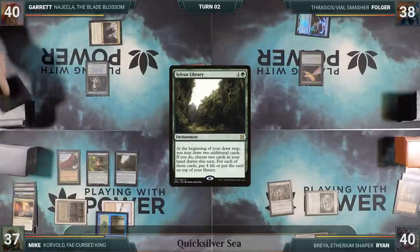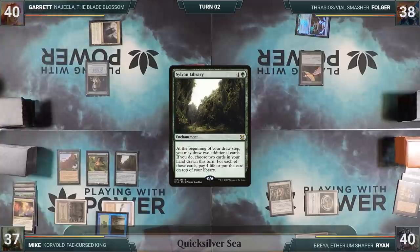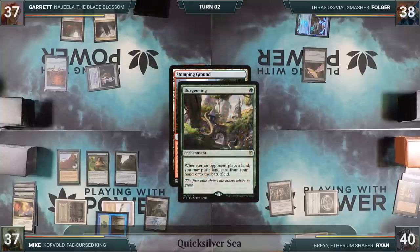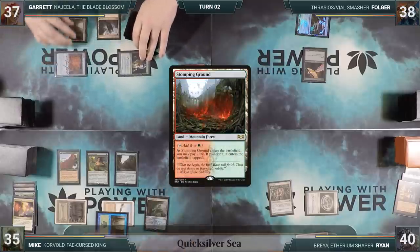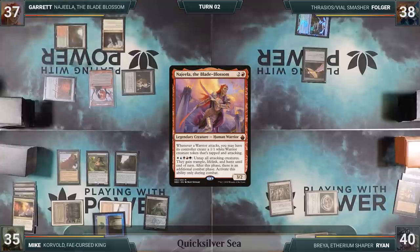During Garrett's upkeep, he Scrys 4 through the plane. He really likes what he sees and rearranges all 4 back to the top. During his main phase, he taps Elves of Deep Shadow to cast Sol Ring and plays a Stomping Ground untapped, paying 2 life. Mike's Burgeoning triggers and Mike puts an Overgrown Tomb into play untapped, also paying 2 life. Garrett then casts his commander, Najeela the Blade Blossom. Garrett rolls a planar die, misses, and gives the turn to Folger. During Folger's upkeep, he Scrys 4 through the plane. He plays a Nurturing Peatland for turn, taps it to cast Sol Ring, then casts Oko, Thief of Crowns. He activates Oko, Elking Garrett's Najeela. He rolls the planar die, misses, pays one to roll again, and hits, planeswalking to the Eon Fog.